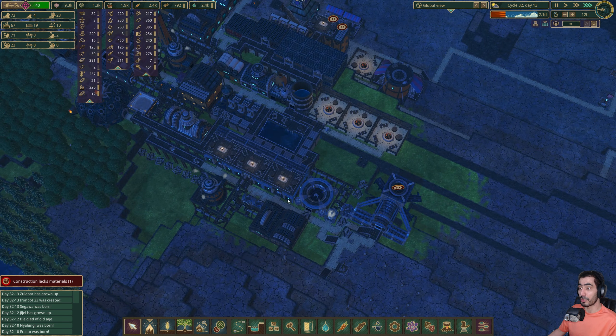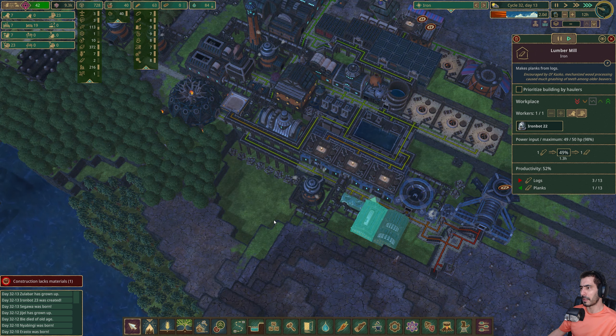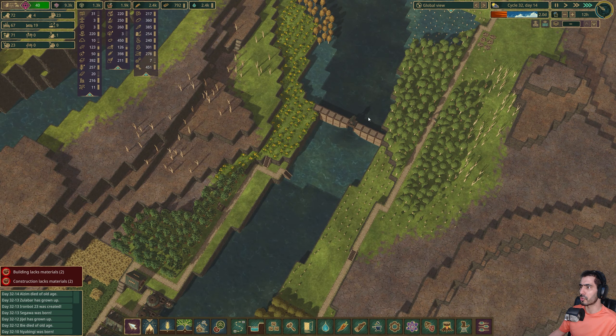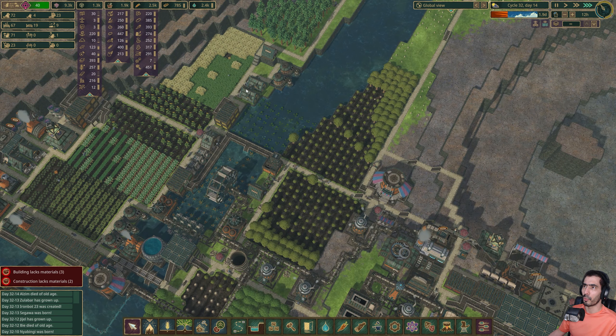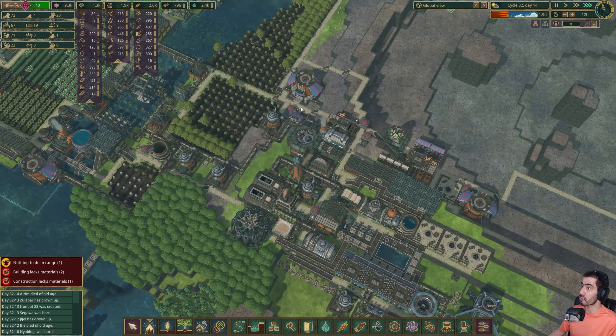Now of course in order to make gears we need planks, and we're short on planks and that's a problem. But it is what it is. We have 700 logs — that might be an issue.